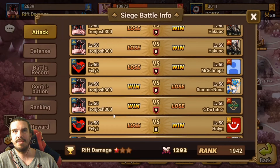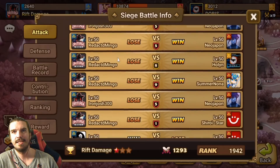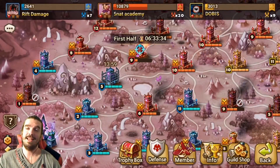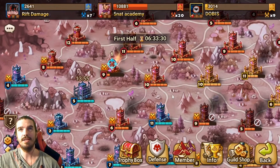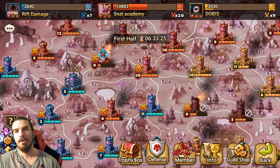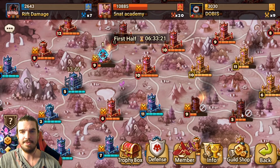Four wins, five wins — look at that guys, I went five for five! That's essentially how G1 battles go down when you're getting farmed by a G2 or G3 higher guild, or at least a guild that attacks all together in sync. I hope you guys enjoyed this video today, and I will see you in the next one.